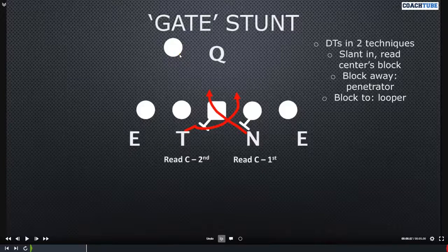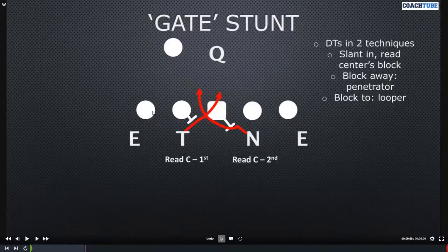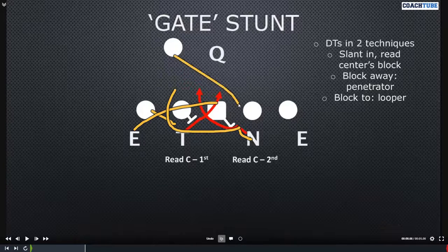When the center goes the opposite way — like a gap scheme running power to that side with a backside puller — the nose goes first because the center is away from him, right through the center's hip, trying to knock him off the tackle. The center is at the other guy, so he loops, coming tight into the B-gap to spill anything his way. It'll probably hit wider, but it gives you an extra guy to that side. You can also have the looper wrap tight and be your inside quarterback player, with a hook-curl defender or perimeter guy coming late as your outside-in quarterback player.